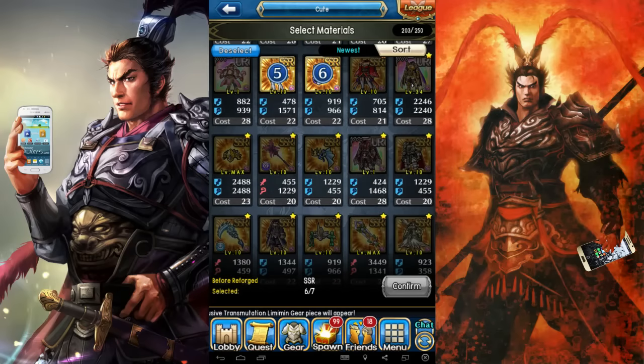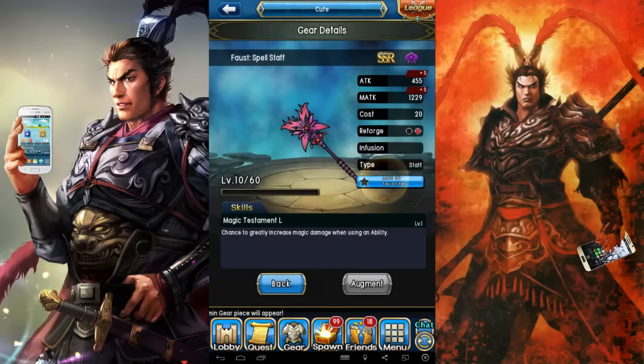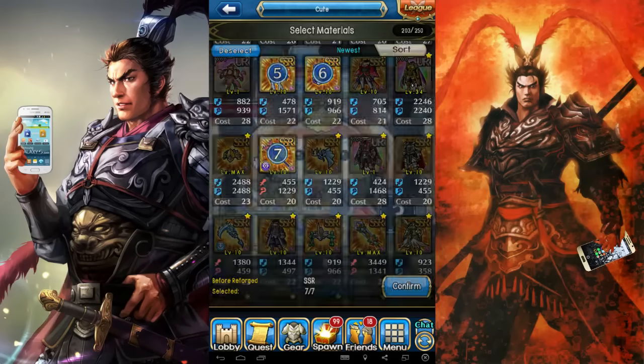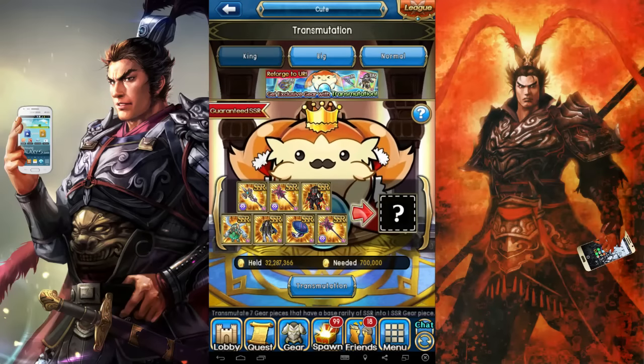I saw someone got Indra from Big, so yeah. And finally there is Normal, where you sacrifice SR items to get another SR item or above — but you'll probably just get another SR item.